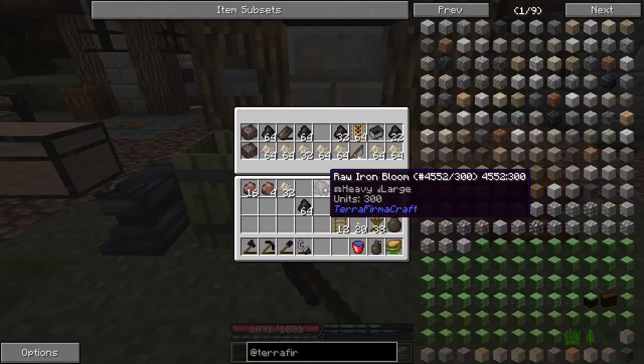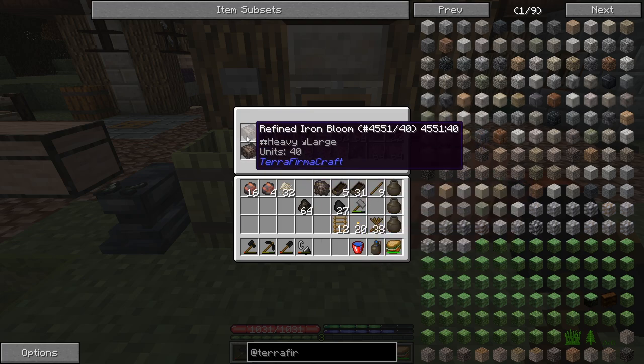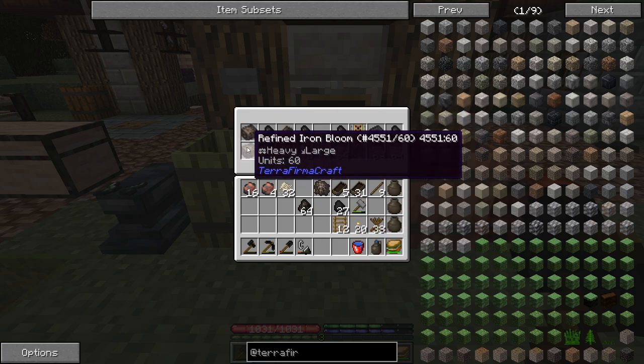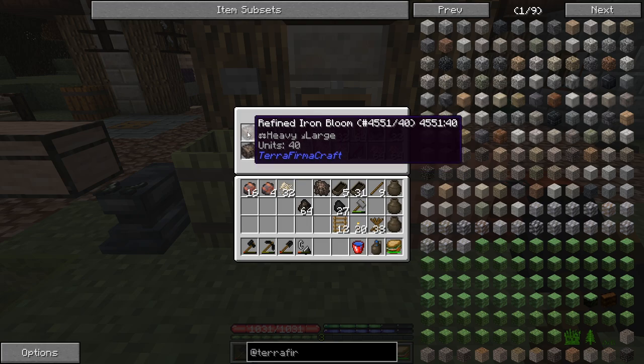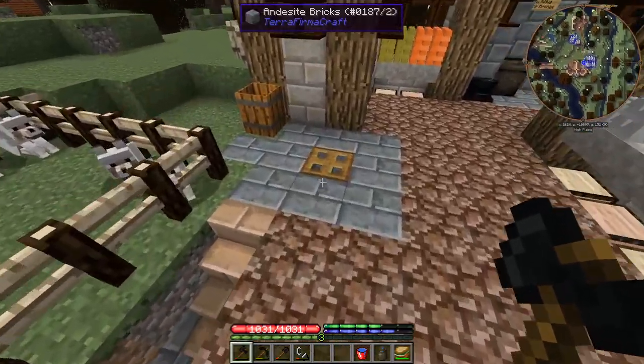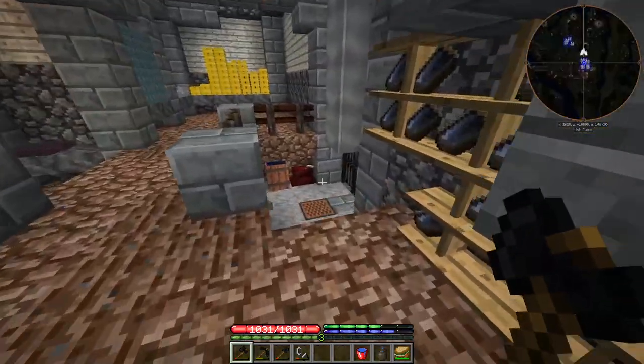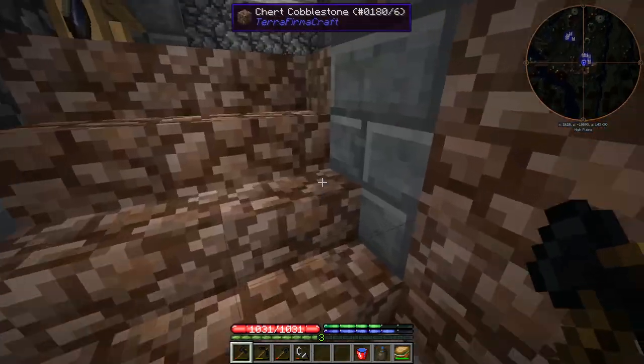Here's a question for all you big brain Terra Firma crafters — can I do anything with these bits that I messed up? It's a 60-unit iron bloom and a 40-unit iron bloom. They're both refined. Can I do anything with those, or are they just stuck? Let me know, please.